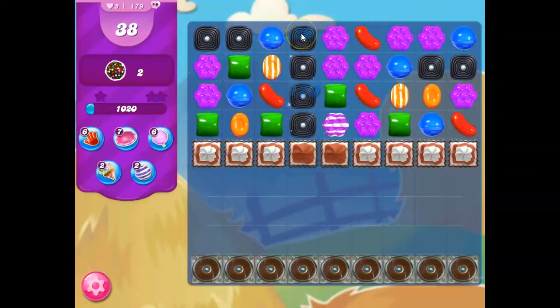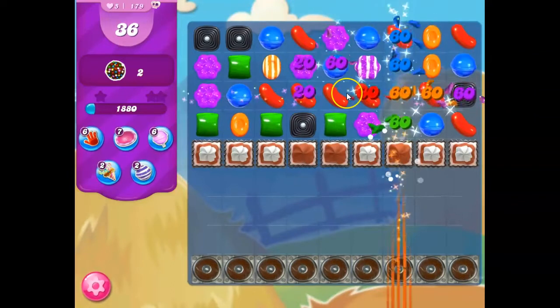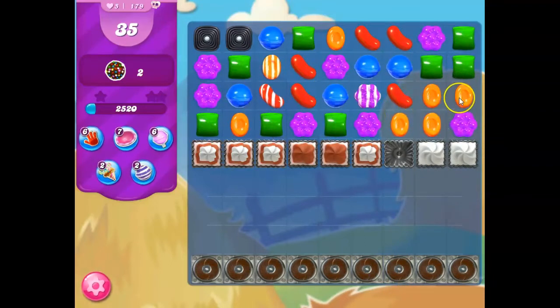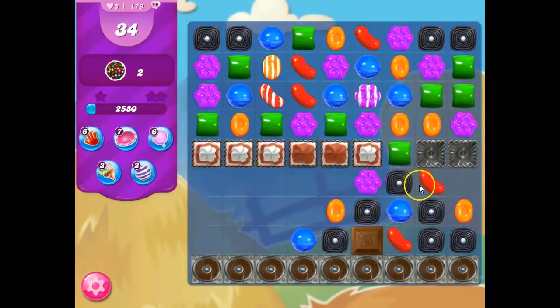I'm trying to get purple here to pop — that's just going to give me more and more cascading. I'm going to try to take some of this out. But now I've got a lot of licorice, and that chocolate's going to start to grow. It's not going to be pretty.